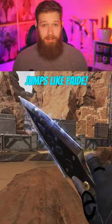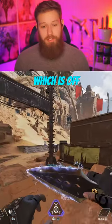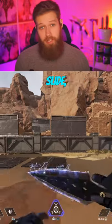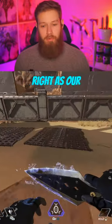Five simple steps to mastering wall jumps like Fade. First of all, you want to come over here in the firing range, which is off to the right side. Step one is going to be the slide. You don't want to slide very long — the longer you slide, the more momentum you lose. We're going to slide right as our character crosses the beginning of the grate, like this.